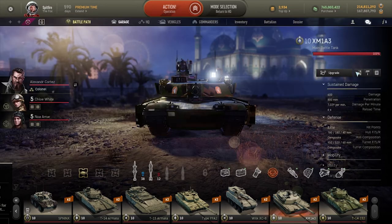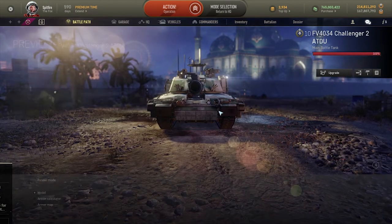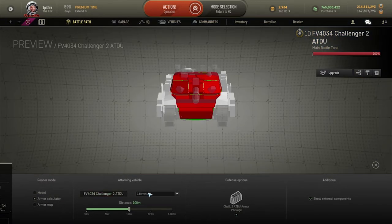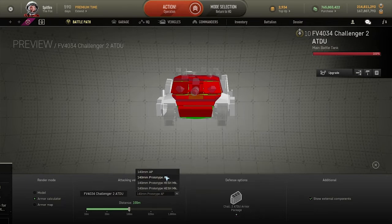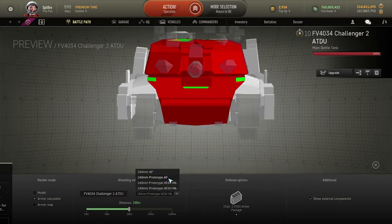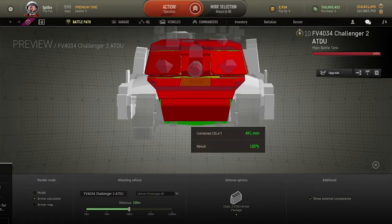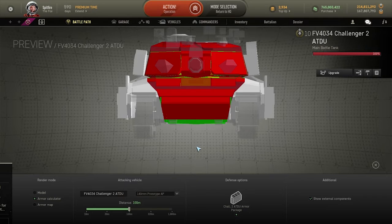Protection system wise — which is the biggest thing with this tank — it has some very tiny weak spots. Ultimately it comes down to shooting the lower plate of the Challenger, which is actually quite thin, but when it's using its hydromatic suspension and hiding behind obstacles it can be a very, very difficult target to take out.